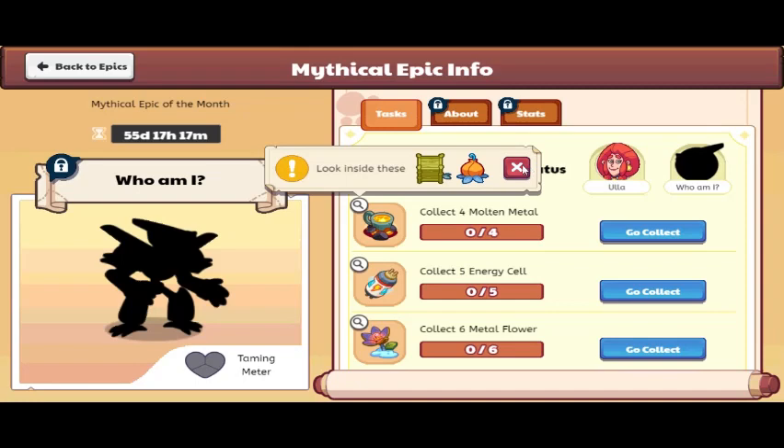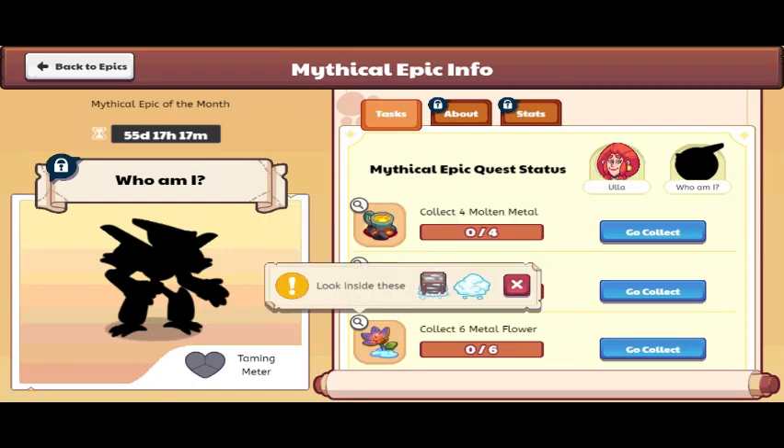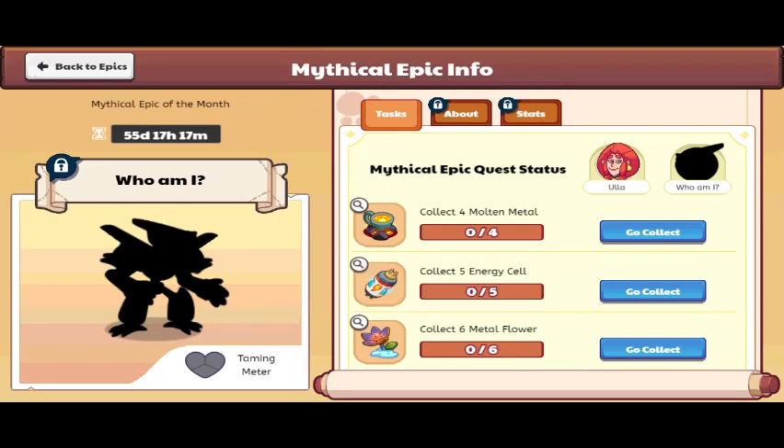So we got a clip for Molten Metal, Bonfire Spire, 5 Energy Cell, Skywatch, 6 Meadow Flowers, Chill Mountains. Let's head to find Bonfire Spire and Starboard.